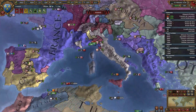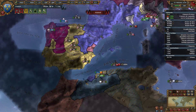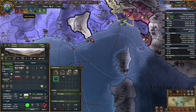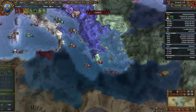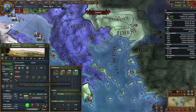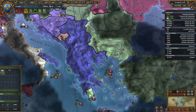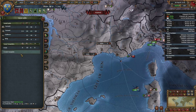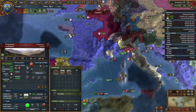So — next target. We've sent it up here to deal with the Dionysian rebels. What is the next target going to be? I think Tlemcen here — only allied with Morocco, so it should be pretty easy. We have some Byzantine separatists. I'm just going to raise autonomy down here to get rid of all of this. Oh, gold! Nice gold. We have a bunch of money now.